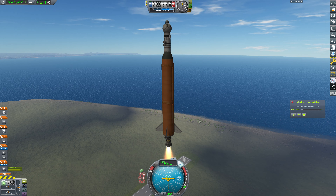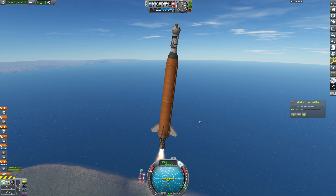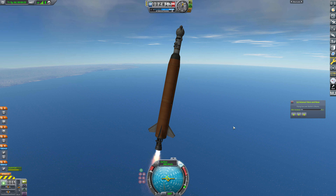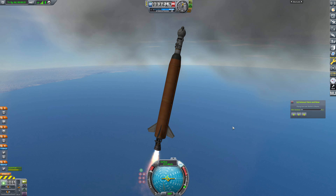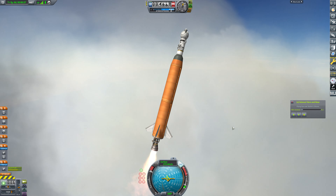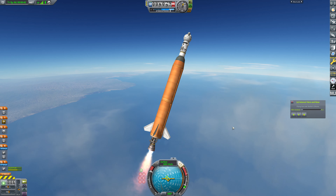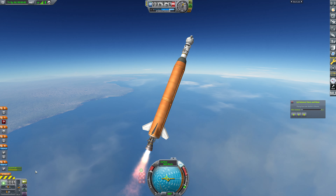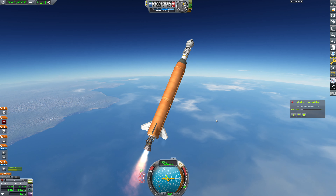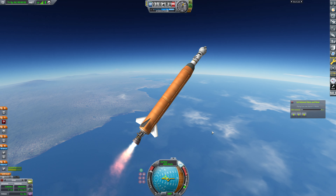We're going to start getting our gravity turn going, getting some horizontal speed. This thing doesn't have quite as much control through the atmosphere as what I'm used to, but imagine how it was without the fins - it was wobbling all over the place. That was pretty exciting, actually. I wish I had done that on camera, because it was a sight to behold. You can already see some wobbliness here, but that's completely fine.